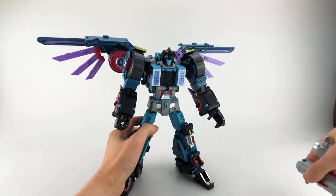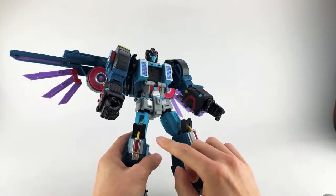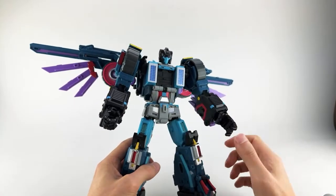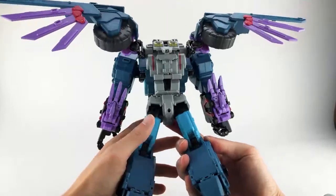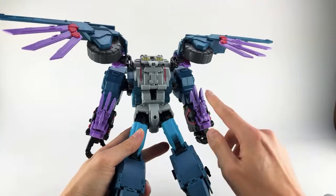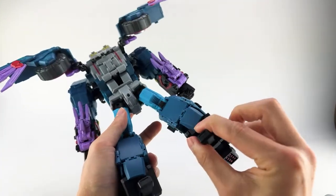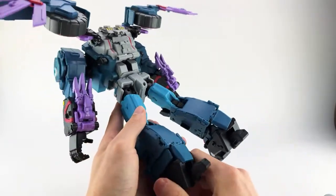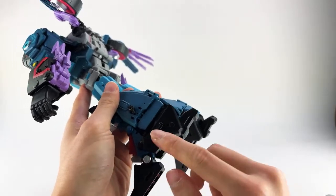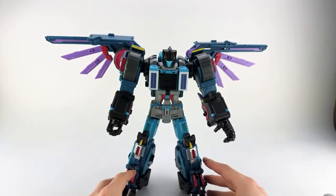They did a lot of nice paint work on this guy — silver, yellow, red, metallic purplish light blue. He does have die cast. Most Mastermind Creations characters don't have die cast, but the claw area and this whole block here is die cast. So he has more die cast than most other figures.